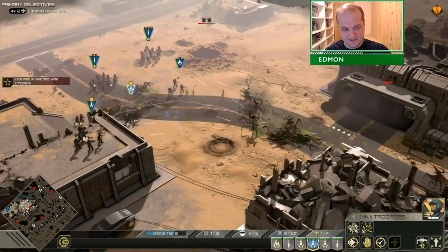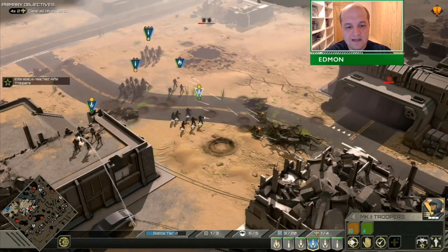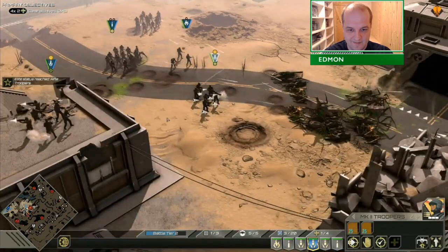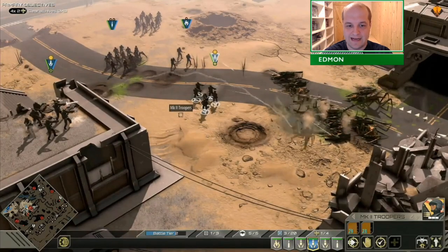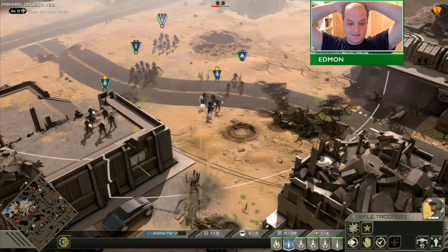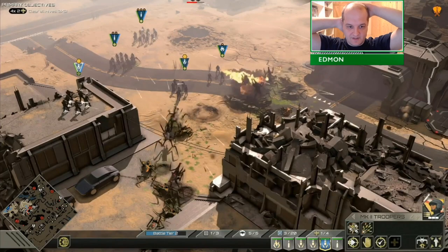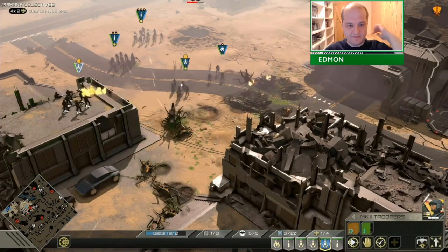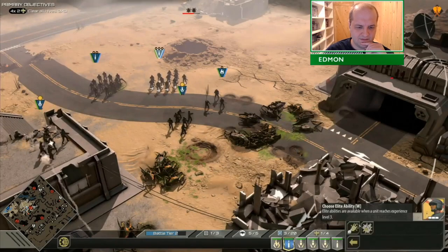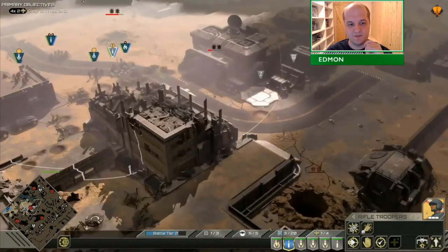The Shotgun Blast ability is quite easy to use. The Mark II Marita Troopers have the Ripper ability, which is sort of like Shotgun Blast but more powerful and it does friendly fire — do not use it through your own guys, because you'll actually nail your own guys to the wall. They also get an anti-aircraft grenade, but I didn't use that; it's not necessary on this mission.